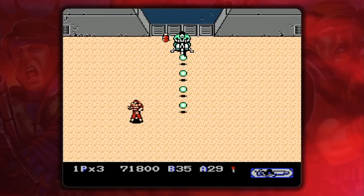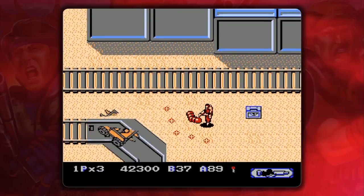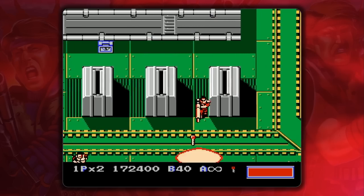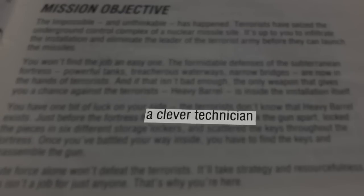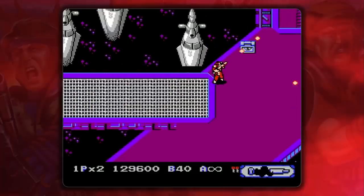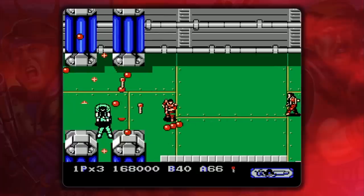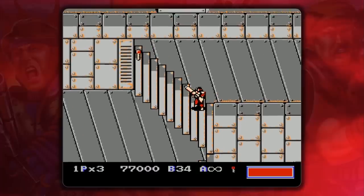The weapons — like grenades, super grenades, smoke bombs, the mace, the star shield, the laser gun, the spread-shotting pellet gun, and the flamethrower — are fun enough, but it's all about the titular Heavy Barrel. Apparently, before the terrorists took over the installation, a clever technician dismantled Heavy Barrel and hid the six pieces in random storage lockers. I'm sure he was smugly satisfied that the terrorists would never figure that out. Finding keys and opening the correct lockers assembles Heavy Barrel, and gives you 99 seconds of carnage.